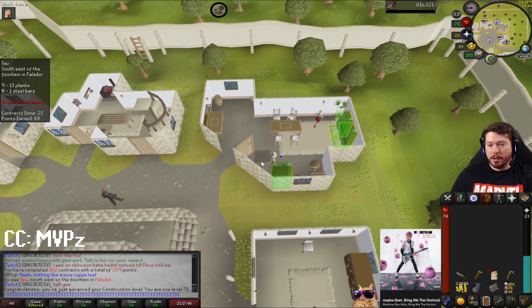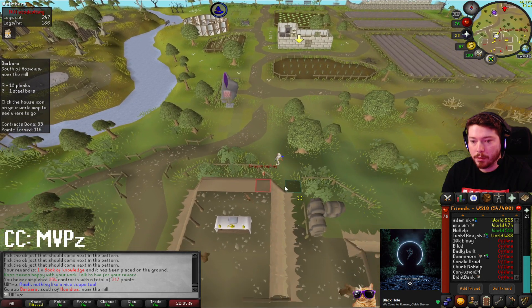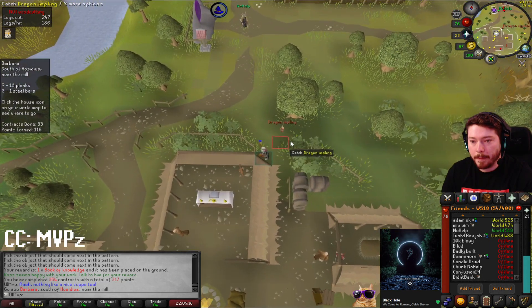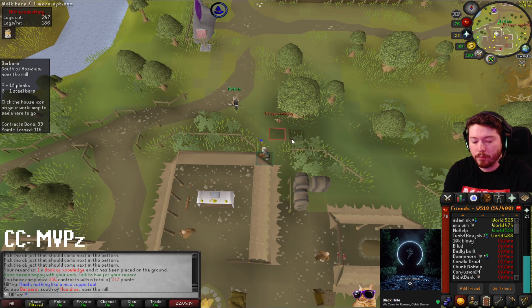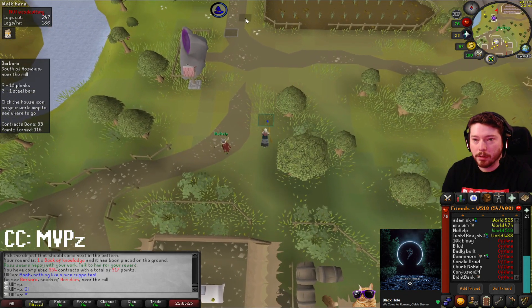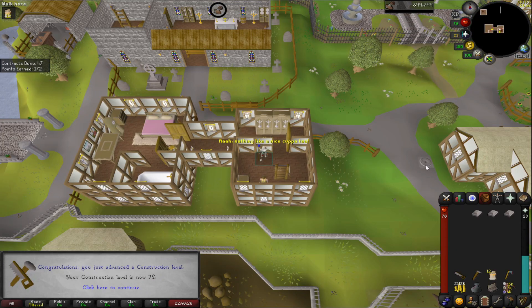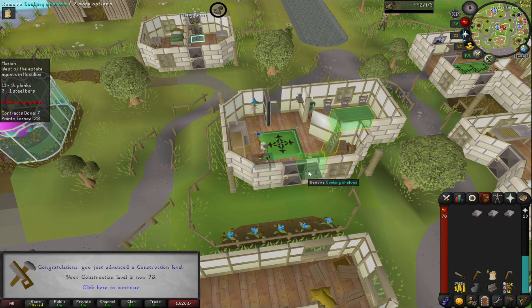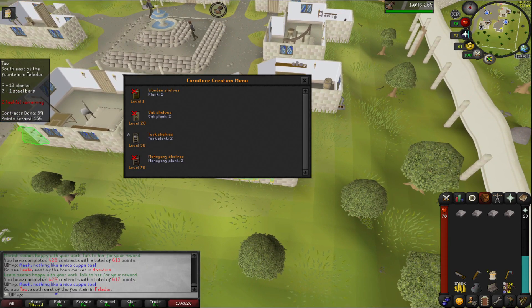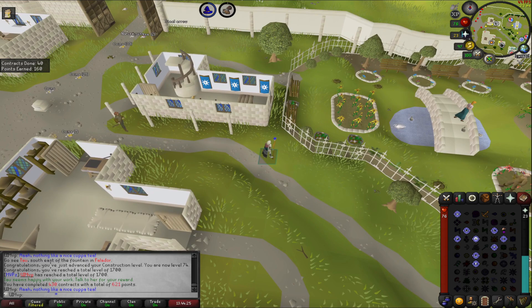We're going to aim for about 80 to 83 construction. Called in some reinforcements to take care of a dragon impling. 72 construction, 73 — one more and 74. And we got halfway to nothing before I realized that was actually 1700 total coming in off that 74 construction. Pogs in the chat for 1700 total — we're getting up there in levels, it's not quite a newbie account anymore.